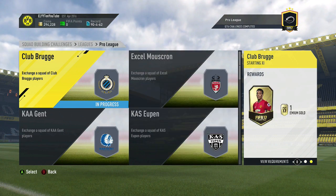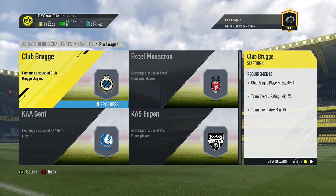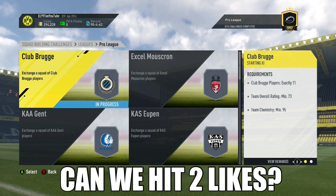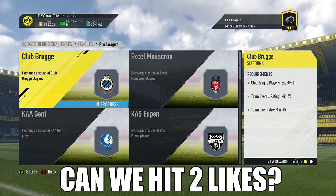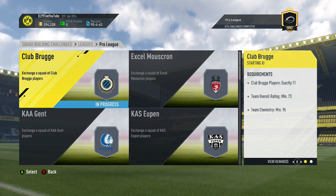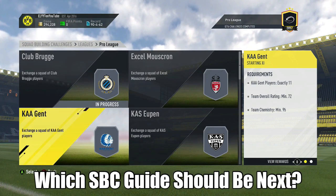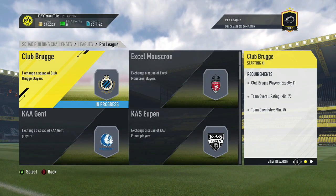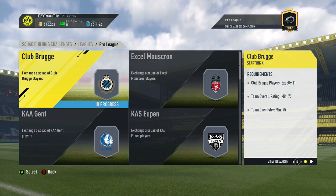You get a 25k pack and you can get this squad for less than 14,000 coins, so it's definitely worth it. Be sure to drop a like on this video if you want to see more pro league squad building challenge guides, and also drop a comment on which pro league squad you want to see next.